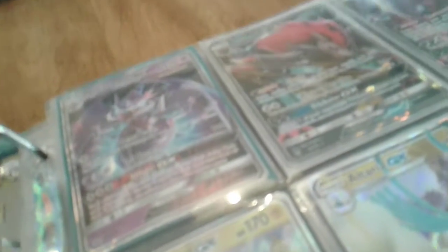I think the Naganadel is a promo — it was in a Dragon Majesty elite trainer box and I won it in a battle. We have a Tapu Koko, and I think this is a promo too. My friend gave it to me after getting it specially ordered from his uncle who serves in Hawaii — he went on vacation and traded it to me.